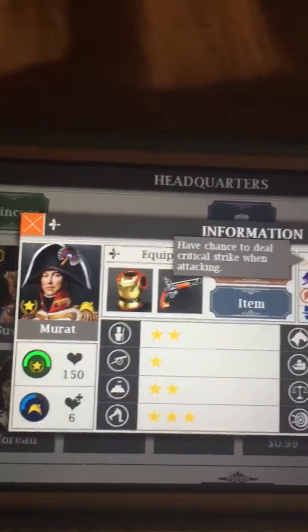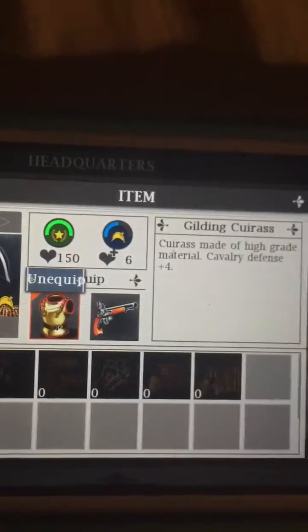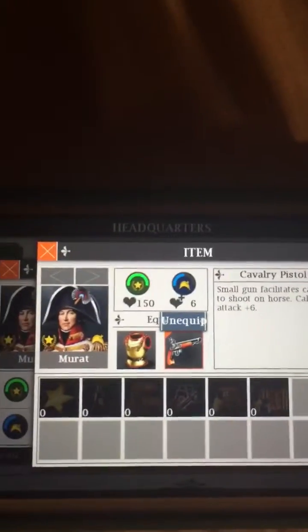This guy is a must have. And as you can see, I also have Defense +4 with the Gilding Karass. This adds Defense +4, Enemy Attack -4, and then it's got the pistol which is Attack +6. So he's very good.